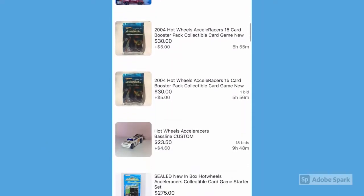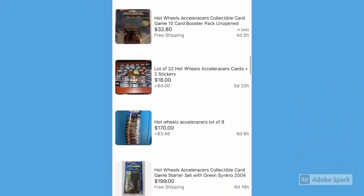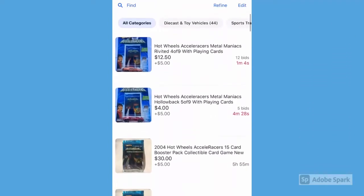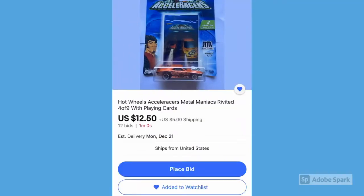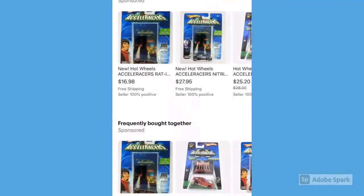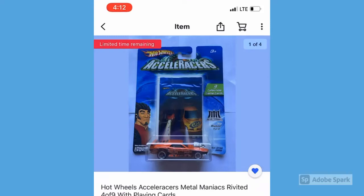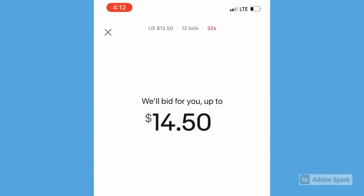Here we are keeping an eye on the Riveted and Hollow Back. Here's a look at some of the other items I'm watching — booster packs, sets, some cars. The Hollow Back is a great deal right now at four dollars plus $2.50 shipping. The Riveted is a little expensive — I really don't think a Riveted is worth $12.50 plus $2.50 shipping — but for the sake of the video I'm going to bid $14.50 and try to slide in at the very last second.